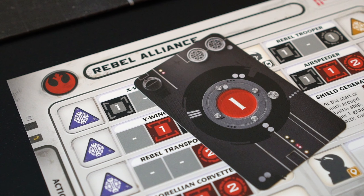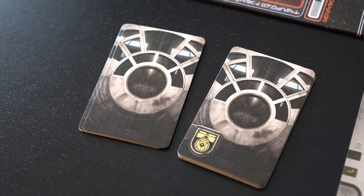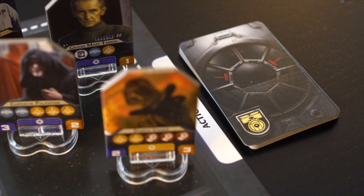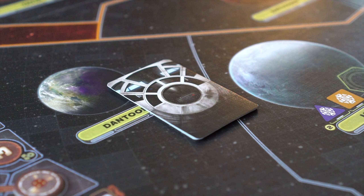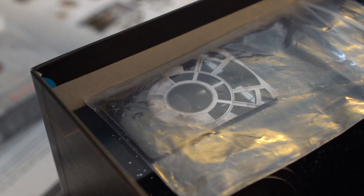Now, each player will prepare their individual action decks. Each player takes all action cards that have a recruit icon and then shuffles them to create the action deck. It is placed face down next to the action deck label. Action cards that do not have a recruit icon are not used during the first game and are returned to the game box.